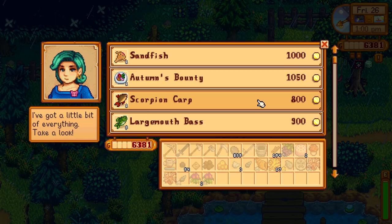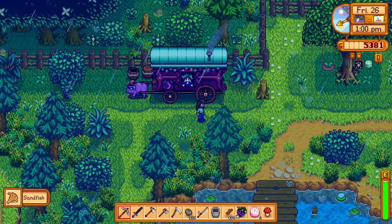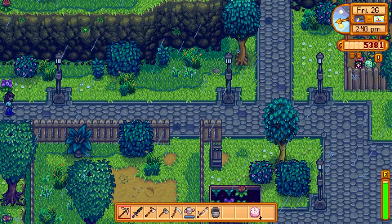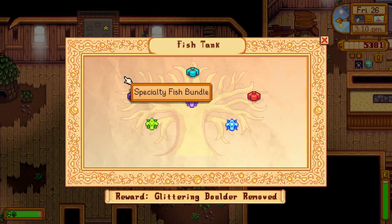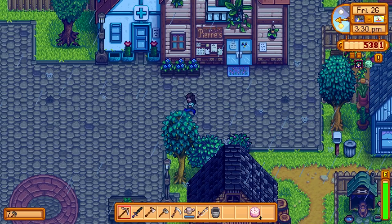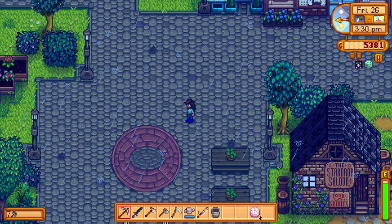We'll take the sandfish and donate it. Only if it was raining one more day we could have upgraded the watering can to gold, but there'll be another chance for that. Let's donate this fish — now we just need a woodskip. You can fish in the secret woods pond anytime, all season. Let's go ahead and try to do that at the secret woods and get that bundle knocked out.